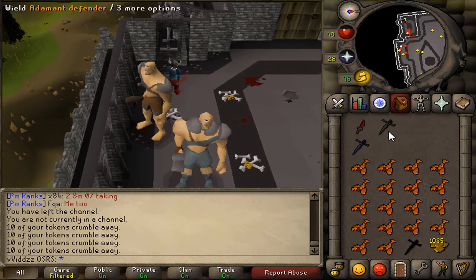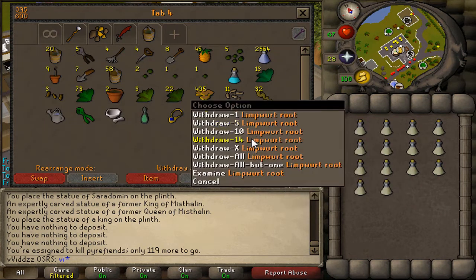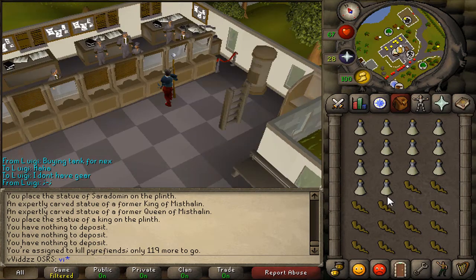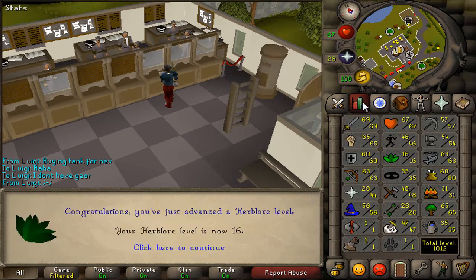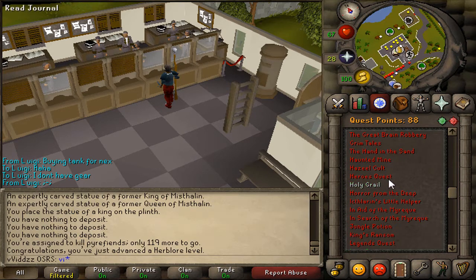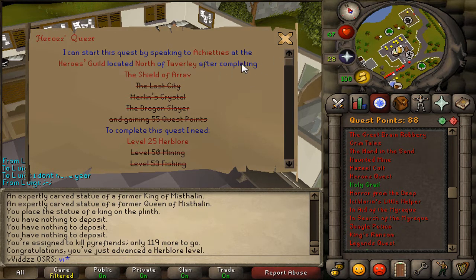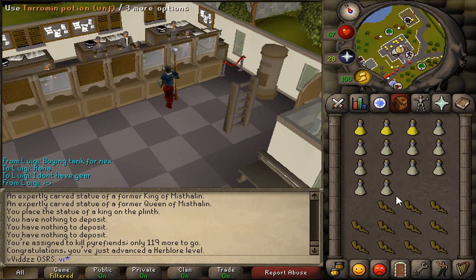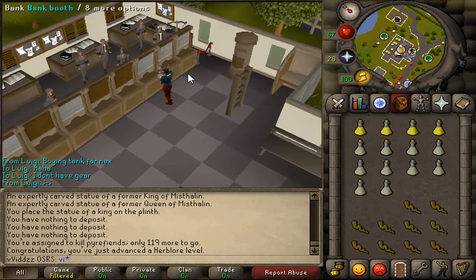Barbarian Assault, because I do want to get that Fighter Torso. Right now I'm just putting together some Strength Potions using the Tarromin Herbs with the Vials of Water, and then finishing them off with the Limpwurt Roots. The reason I'm doing this is because I'm trying to get 25 Herblore, because I do want to complete the Hero's Quest. All I need to do is the Shield of Arrav quest and get 25 Herblore. So I'm working on that 25 Herblore right now, and hopefully I should be able to get it with the supplies I already have stocked up in the bank.